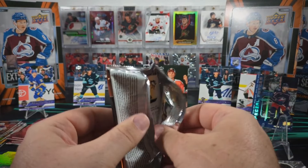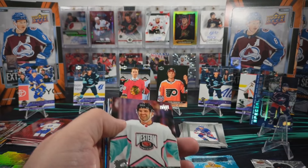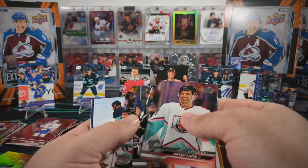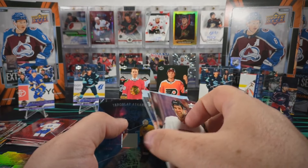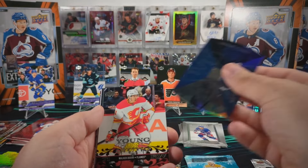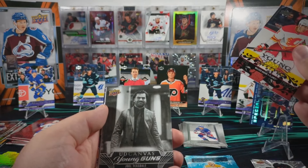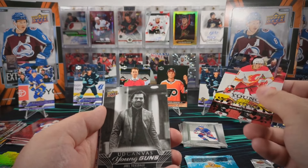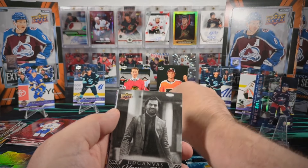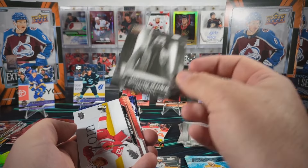Last pack though - we could still be surprised with a seventh young gun. We got Yaroslav Askarov, Walker Dewar Young Gun Retro, and a black and white canvas Young Gun of Joel Teasdale. Wouldn't that have been the way to end this case if that had been Connor Bedard.